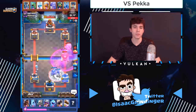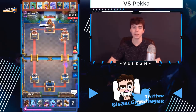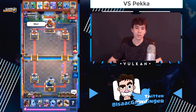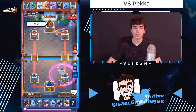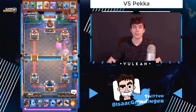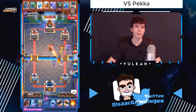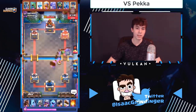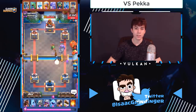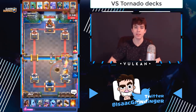Sometimes versus PEKKA players, if you don't have hog in cycle, they might go PEKKA on the back. What you do is play ice golem and then musketeer same lane as the PEKKA — let the PEKKA cross the bridge and start attacking you. While the PEKKA is crossing the bridge, send a defensive hog over the river to either pull the PEKKA backwards or pull something else back. The hog will help on defense but also get a lot of damage on their tower, because since they played PEKKA on the back they won't have enough elixir or PEKKA in cycle to defend your hog rider.